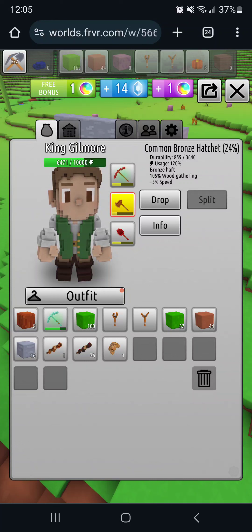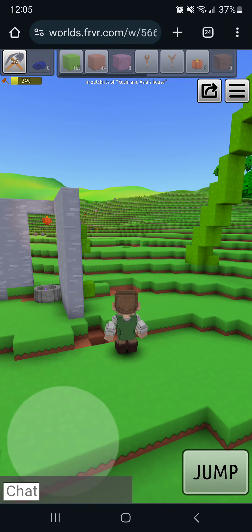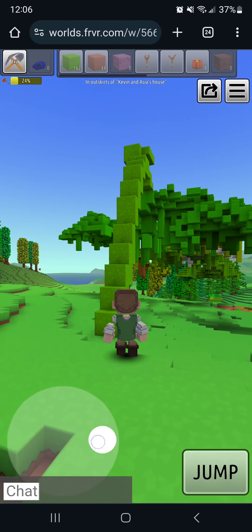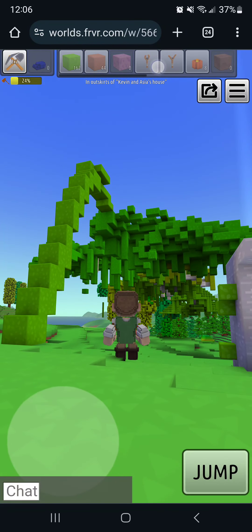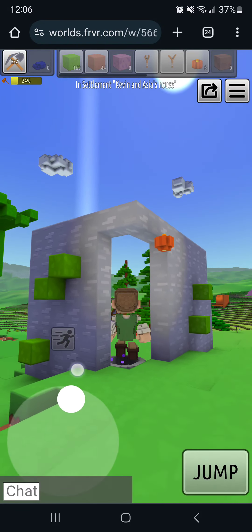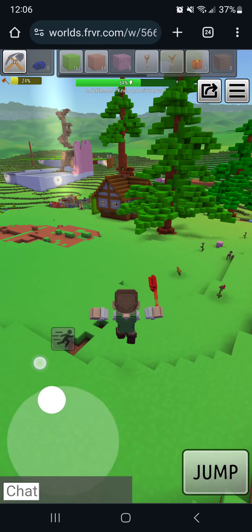When I click my pickaxe it automatically chooses the right tool for the job — underneath the top-left icon it shows my hatchet at 26 percent. If I'm using a shovel it'll automatically pick the shovel. I don't have to switch manually.